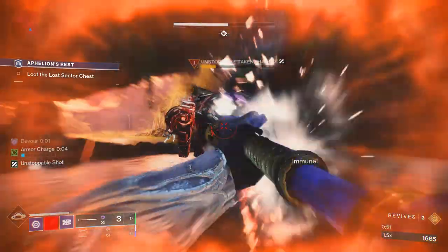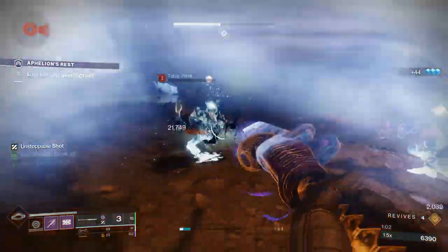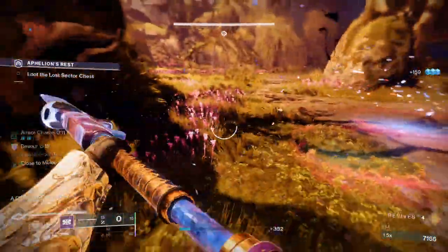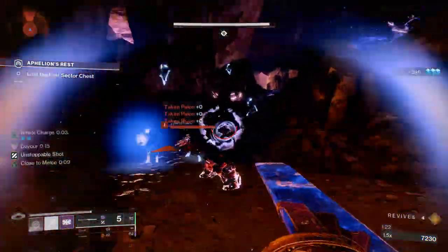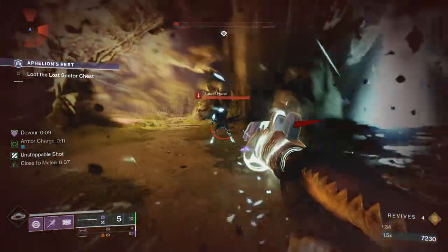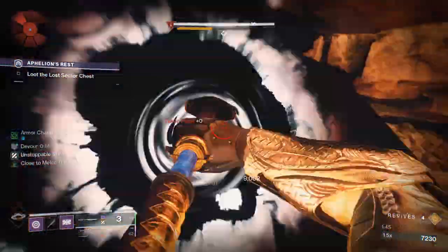What you should be doing while the Unstoppable is shooting out of his shield is just blocking — it gives you 97% damage resistance. This is great if you're a little underleveled; I'm running this at only 1820. Now I'm trying to re-proc my Devour by killing adds in the back. There's another Unstoppable ahead we need to take care of, but you need to clear the adds around you first, otherwise they'll kill you even through Devour since you'll run out of adds to kill. We're going to stun him and kill him without using any ammo at all.